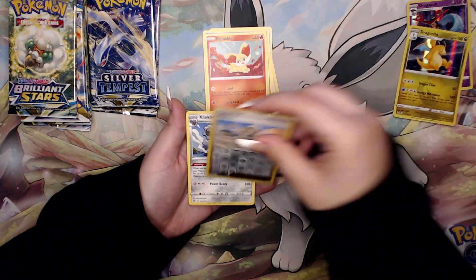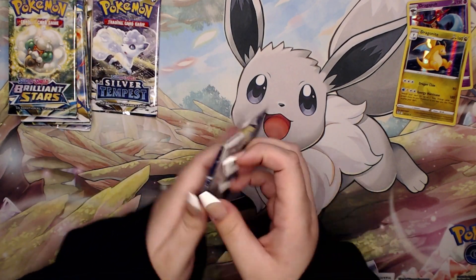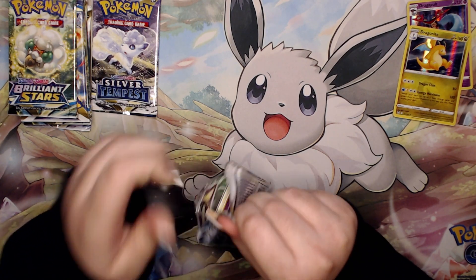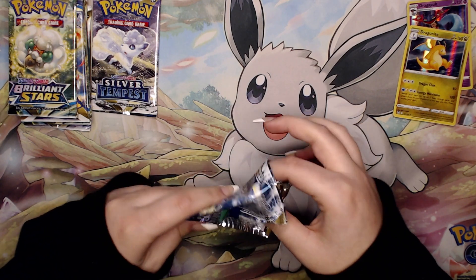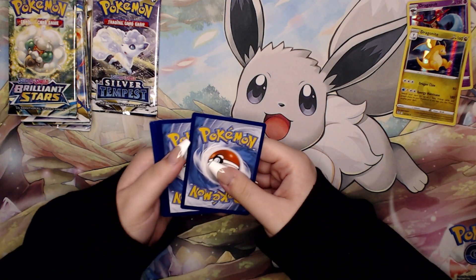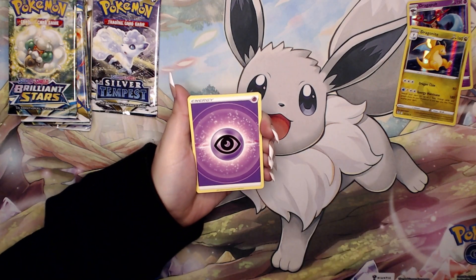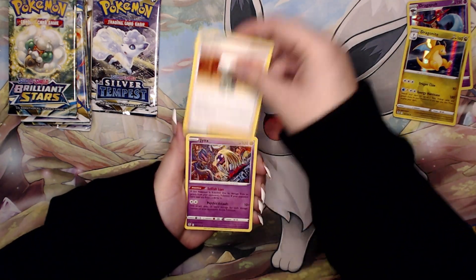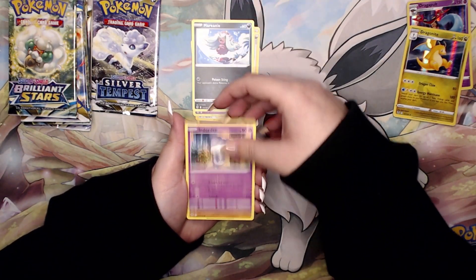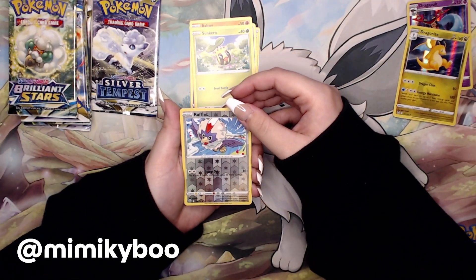We have a Wallace on the back, a Klink. Last two packs — let's see if we can get anything. I've also been pushing my online sales, so I am going to be starting an eBay store, a TCG Player store, and I'm also going to be starting to do live breaks on the channel. I'm thinking of doing one for Crown Zenith if I have enough traction. So DM me on Instagram — it's on the screen — and we can maybe do a Crown Zenith break.